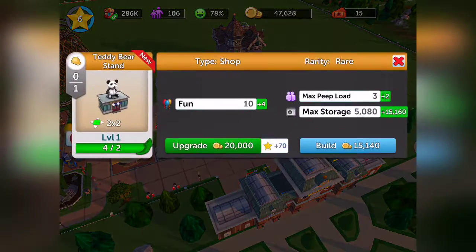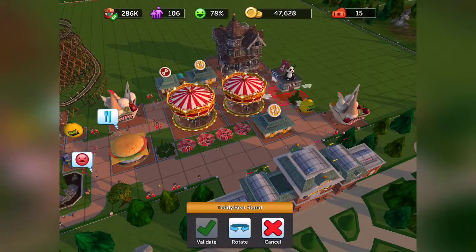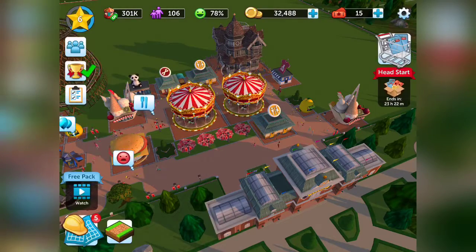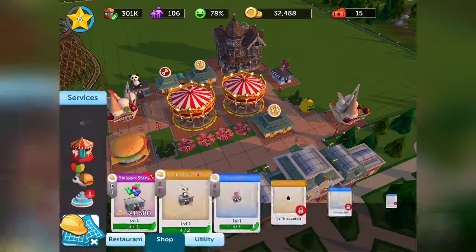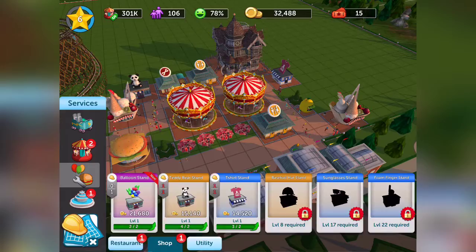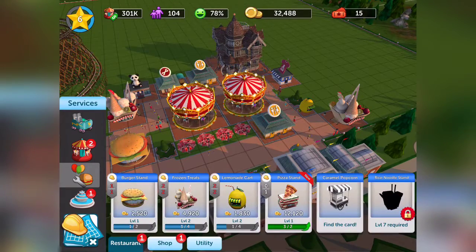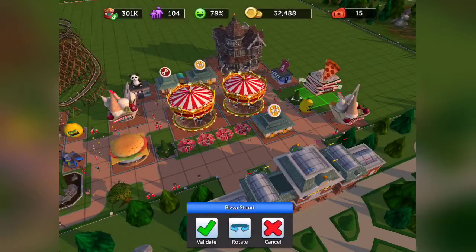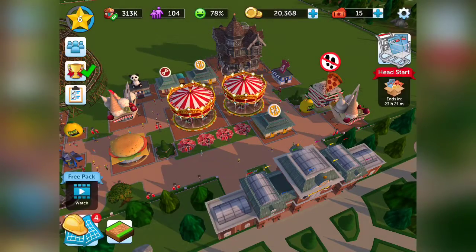We can build all of these things. I don't know if I should upgrade them yet though — I've only got 32,000 coins. There was a pizza stand. I was complaining there was no restaurant, well here's a pizza stand, but you can't really access it.